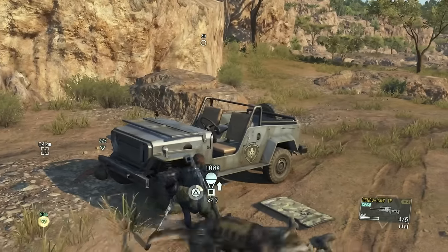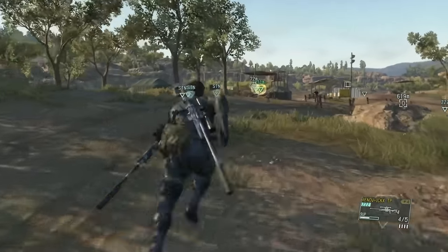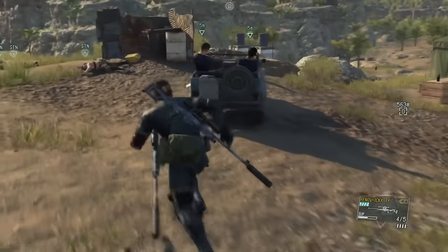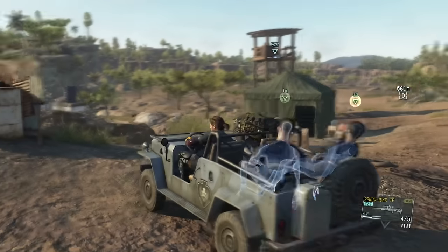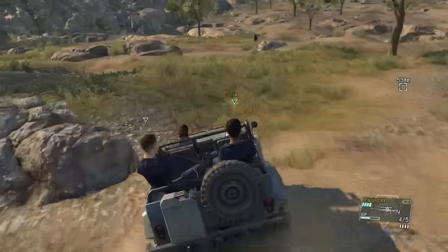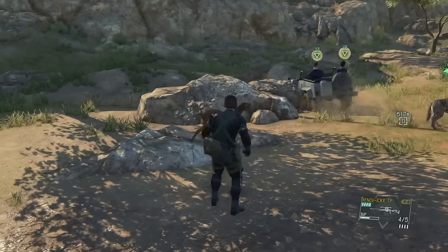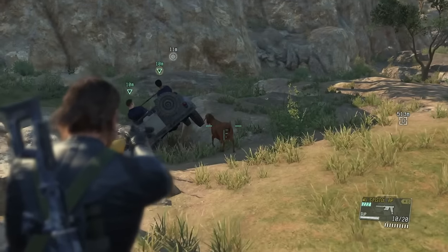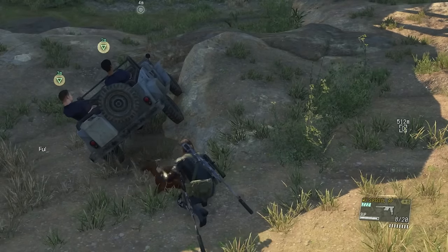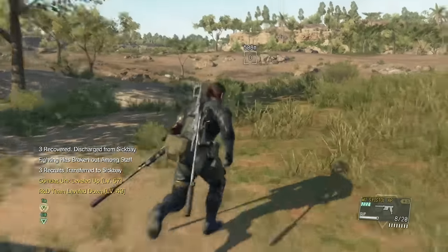This area is also where you're going to find the Nubians — or goats, as I keep forgetting their name. We jump in the jeep to move the prisoners out of the way so they don't get spotted. D-Dog unfortunately doesn't quite do his job here — usually he'd be barking and showing exact locations of the animals — so we're just going to tranquilize and extract them manually. There are six of them and they're all along this area.